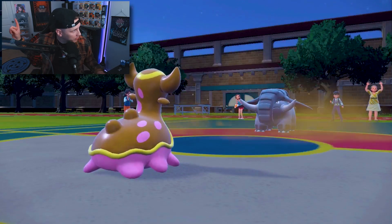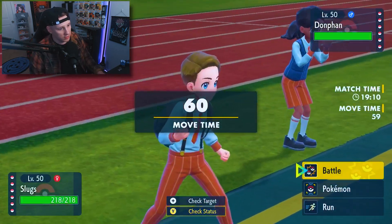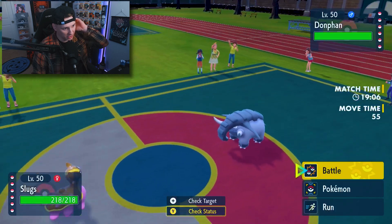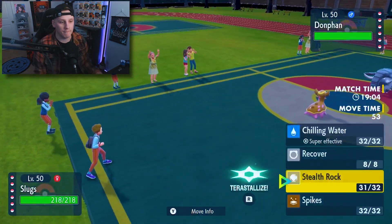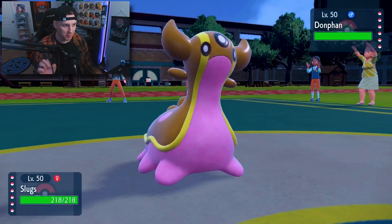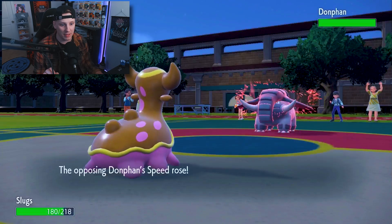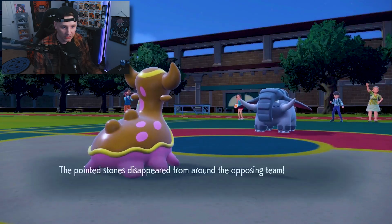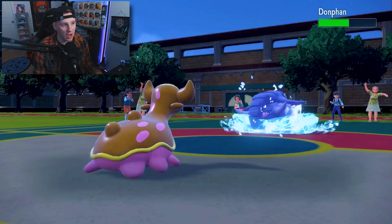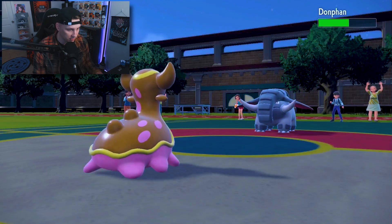Also, I got a new pair of shoes right there and I need to get a see-through case for them. They're so hype, man — they're like the Heritages but the smoke gray ones. Delicious. Okay, I do think he's going to Rapid Spin here, so I'm going to get a Chilling Water off. He is going to Rapid Spin — called that. The good thing is he's not getting a lot of damage off, but his speed is going to rise. A little scary, but that's fine. I'm not worried about the rocks — just because the rocks are like the least of my worries. The attack is going to fall on this thing.